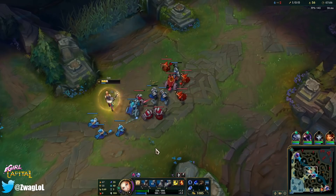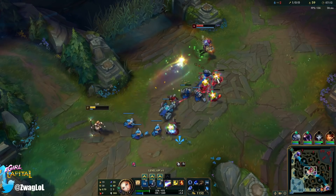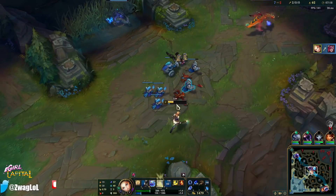I can't quite finish her — even if I ignited she'd live with like one health. Bye-bye. Boom. But yeah, with ult back up, that's nice. She's going to stop my base. I was going to let her try and Q me, but I know what she's going to do — she's going to wall me and then I die.